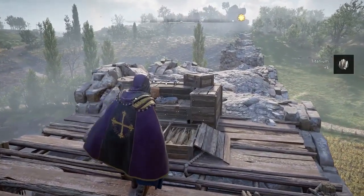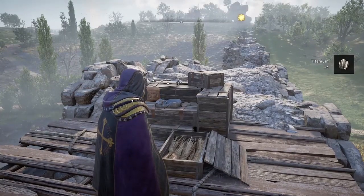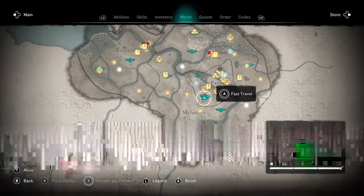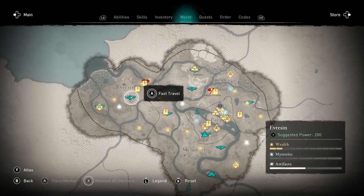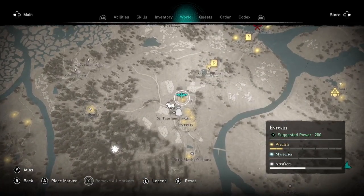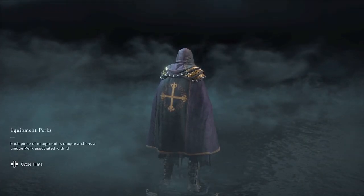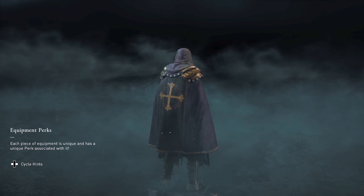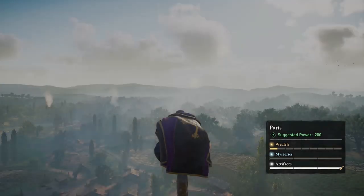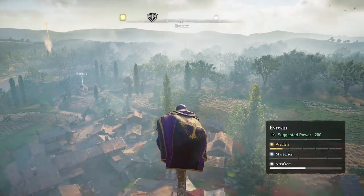This is the second of the five titanium nodes. For the next one we're going to go to Everrow, and this titanium node is a little bit further from the high point than the other two. You'll have to actually go just outside the city wall to grab this one. If you want help finding it, you can fly your raven and use it to spot the node.